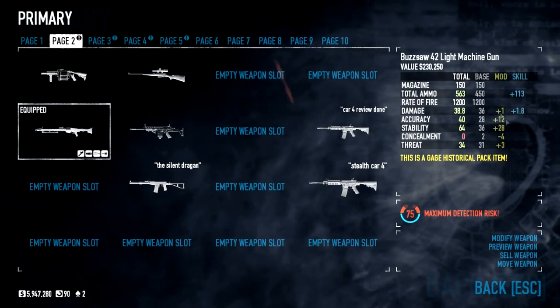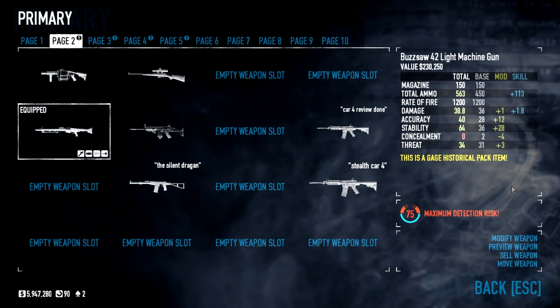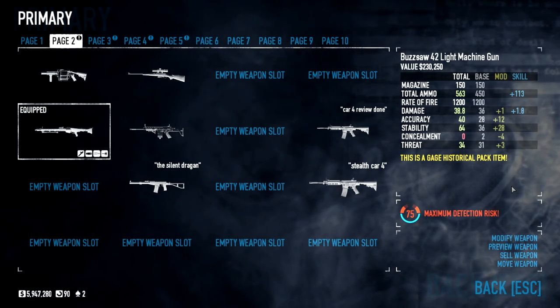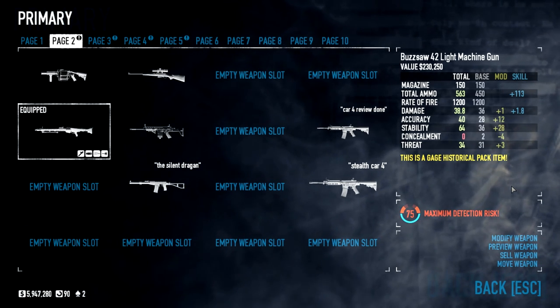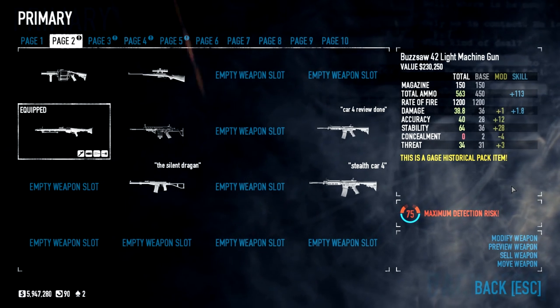Overall stats: magazine of 150, which is just between all of the magazine sizes from all the light machine guns — it's 100 or 200, this one is 150, which is nice. Total ammo of 563 — I'm using fully loaded aced, of course. We have a fire rate of 1,200, which makes it the fastest light machine gun of all of them, if I am right.